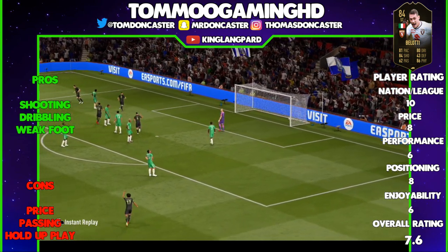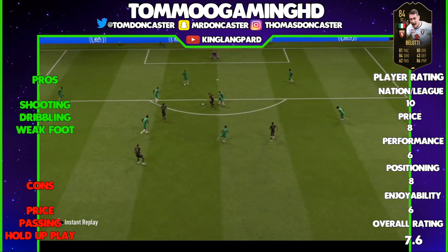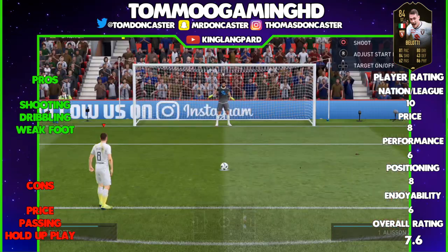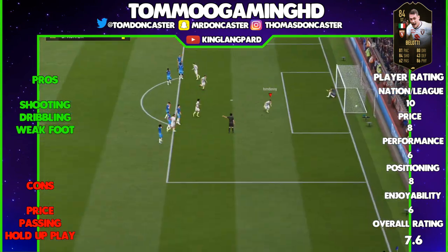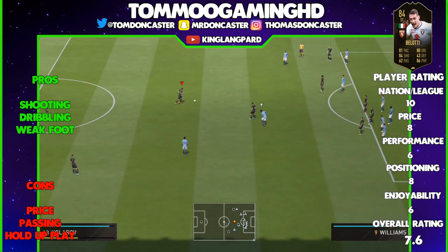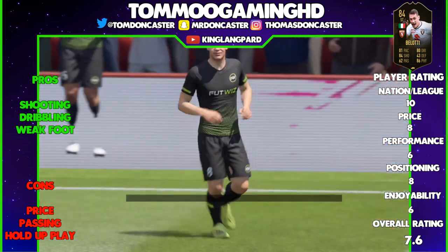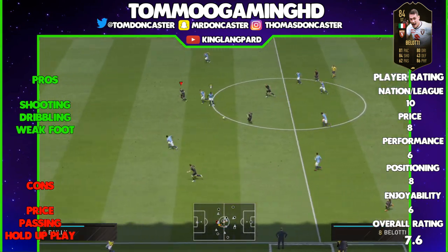He wasn't though. His dribbling is very good — he does seem to get in and out of players — however there are a lot of cons for me. His price doesn't justify how good he is; he's not good enough to be a 48,000 coin player, he's more of a 20,000 coin player. His passing at 62 is just ridiculously low, and if you know my style of play I do like to link up with players, so that's one reason I really didn't like this card. His hold-up play isn't brilliant either — he does seem to get pushed off the ball even though he has quite a lot of strength, and his height seems to make that worse.